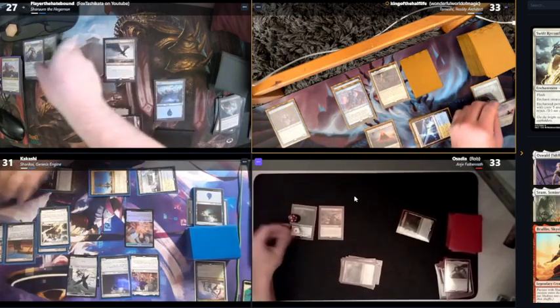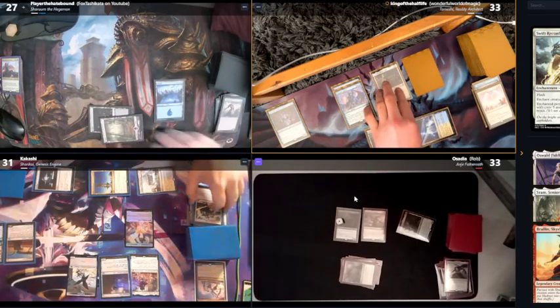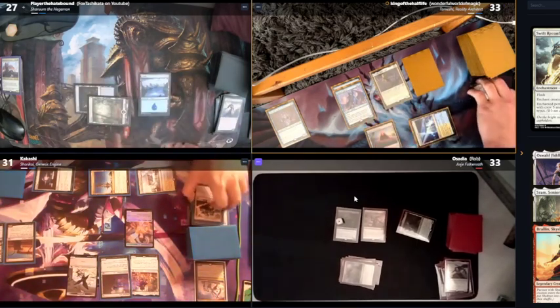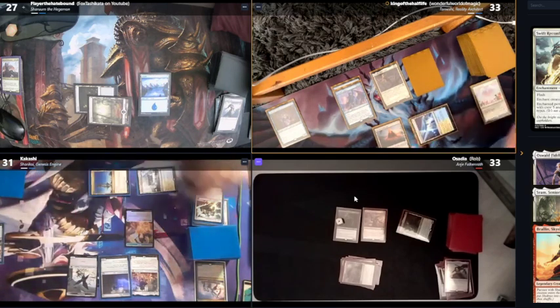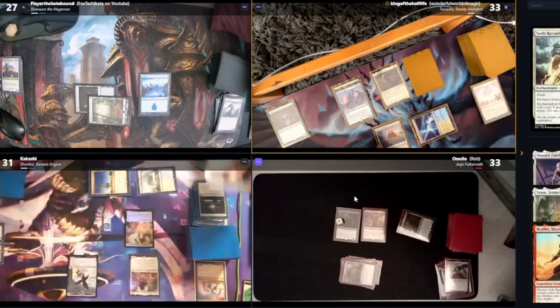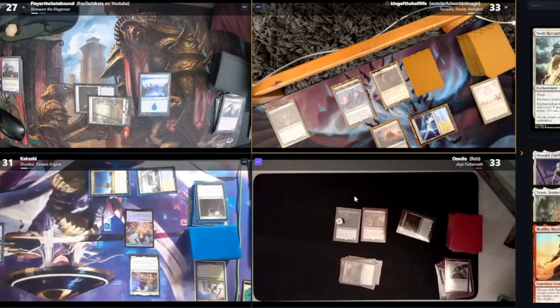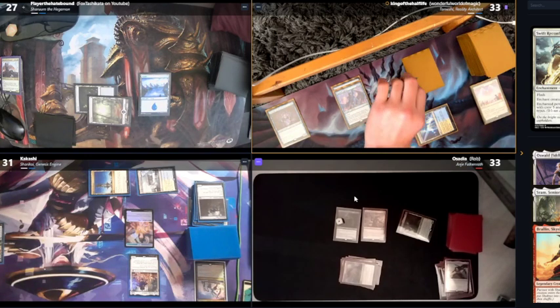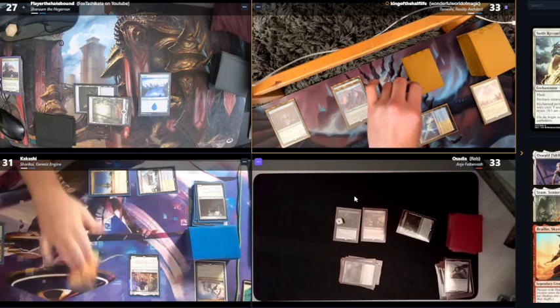I'm surprised you didn't target me — why would I? Because I'm the one blowing it off. Ange was the current threat, and that thing was getting huge. I will go ahead and swing. You still have a 2/3 blocker and a 1/1 blocker. I have a 3/3 and a 2/4 — yeah, I know about you, Ange. I'm going to pass.